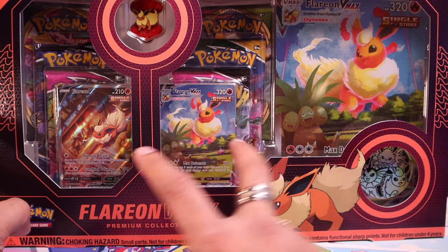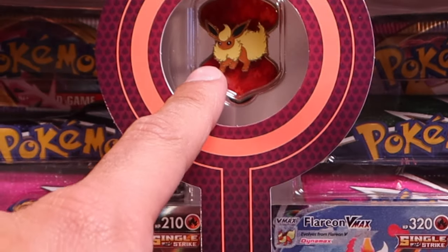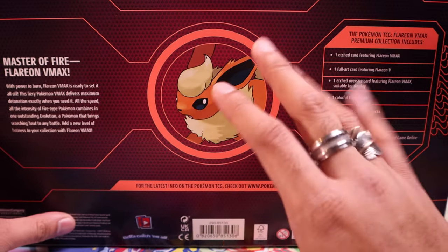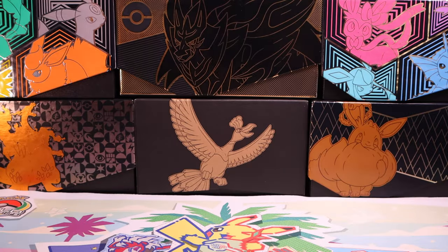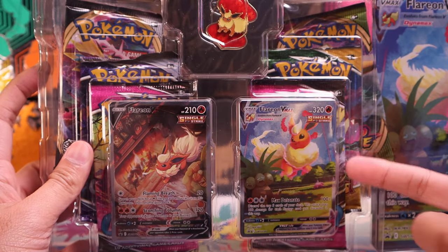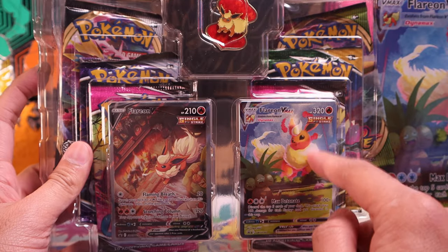As we take a look, obviously we get two promos, a Jumbo promo, Jumbo coin, and a pin. And obviously Flareon in a kind of tech spec, kind of Tony Stark looking profile, which I think is pretty neat. But let's open this up. We will maintain it in its clamshell fashion. I think the way they have the promos, it has another clamshell behind it, so that's going to be beneficial to opening these cards.